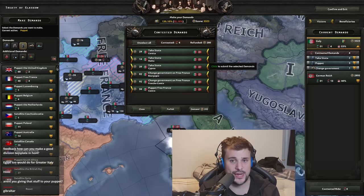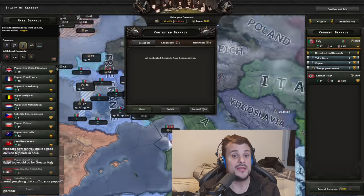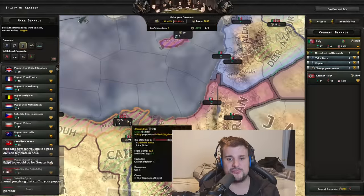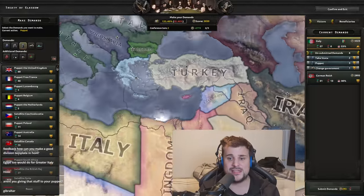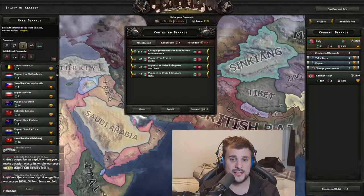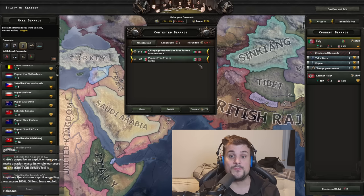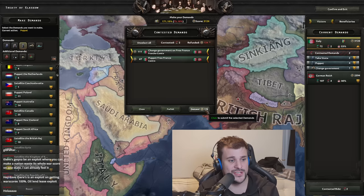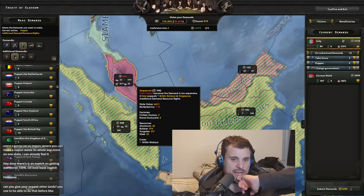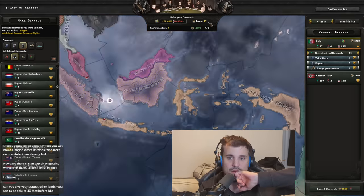The contested demands I'm fighting for cost 293 points this round, but we started with 3,329 so we have plenty. For areas not already taken — no red flags — I specifically demand those and submit. Some areas are still being contested. If you take resource rights instead of the territory itself, you don't have to pay for them — so I'll take the resources from a few states and submit with 67 points remaining.